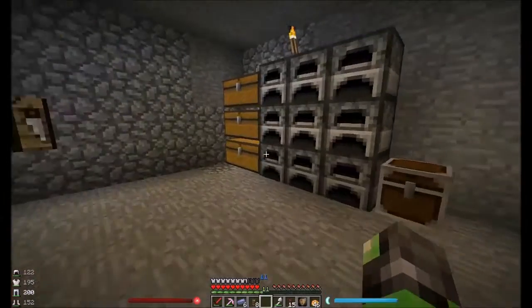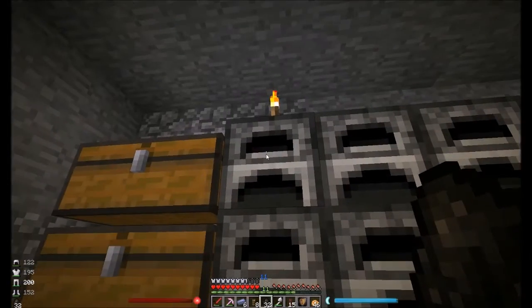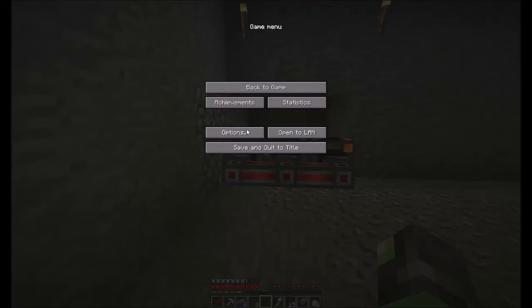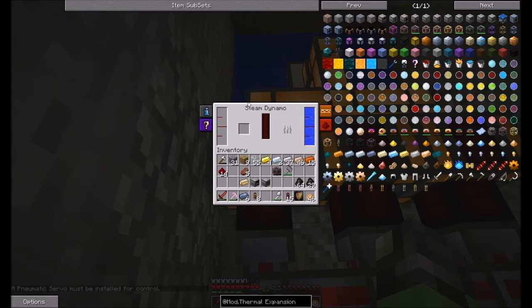Now we're going to grab some of that — and another one. I was testing something out in one of my worlds and forgot. As you can see this has filled up with stationary water, which is basically just water. BAM — now this is going to start building up a head of steam, and as soon as it does that it will start generating energy. Same thing here and here.